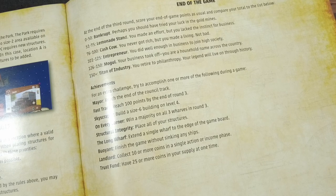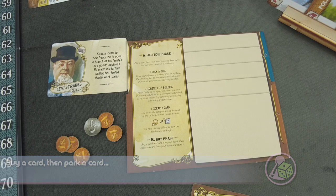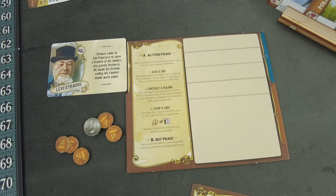With that being said, we should be able to start playing. We will always be the starting player and have exactly three actions to choose from: dock a ship, construct a building, or scrap a card. After the action phase comes the buy phase where we have to play a card and then park a card for the next round — a very clever mechanic that makes the game extremely thinky. We're playing over three rounds, each consisting of exactly five turns, because we have five cards.